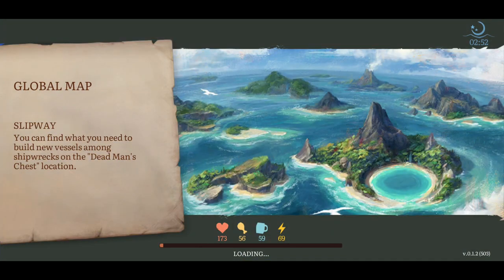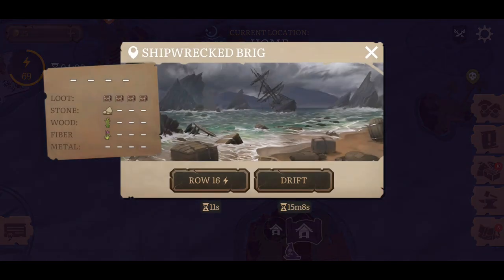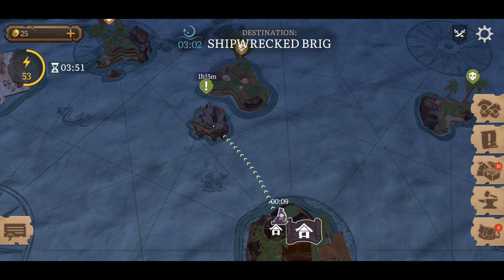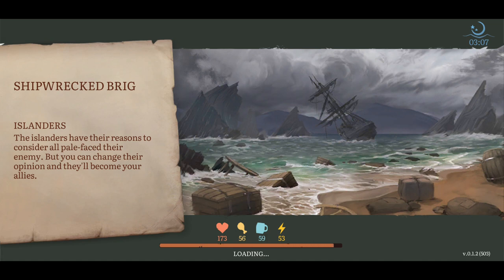I want to show you guys what's going on with this because if you've only just started playing this game, it's one of those events where I believe it's an easy event where you can get a whole bunch of things. So - shipwrecked brig - let's head over there. It doesn't appear to be any enemies, no skulls, so I think it's going to be open season and we're just going to go ham and get ourselves a lot of loot.